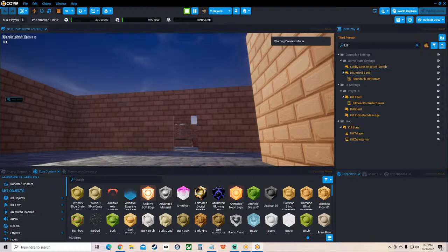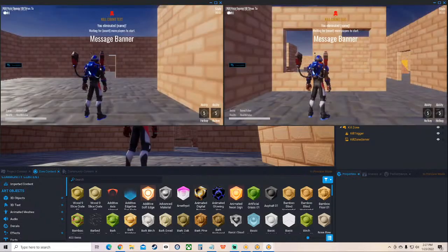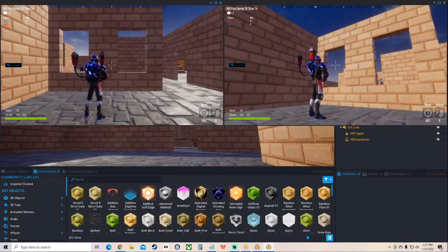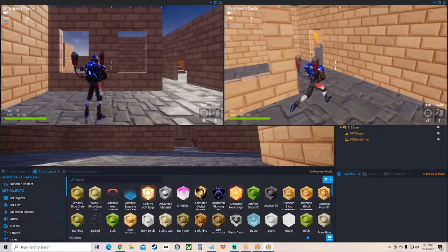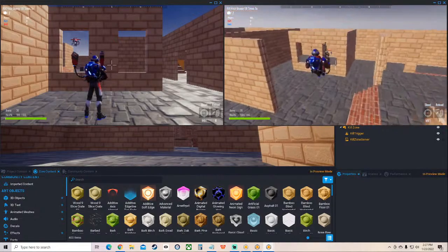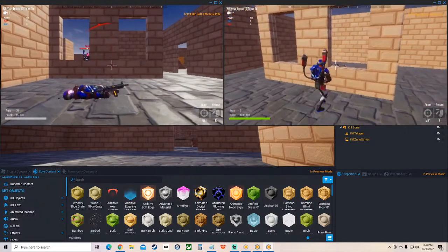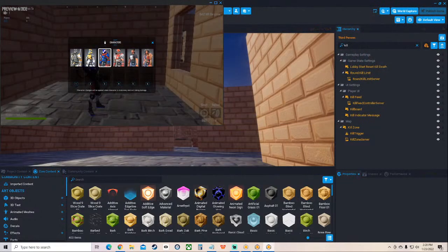Let's go back and set kill count back up to ten because that's more fun. Then we're going to save it. Let's hit equals and test this in multiplayer. It looks like the text is a little too long and started a second line. But it does say 'one out of ten kills' when I shoot them. Now let's exit again.